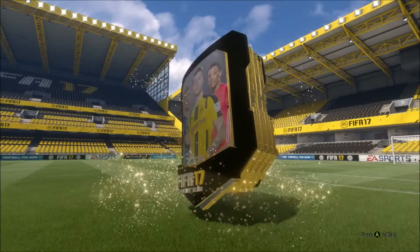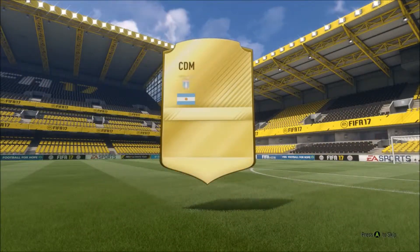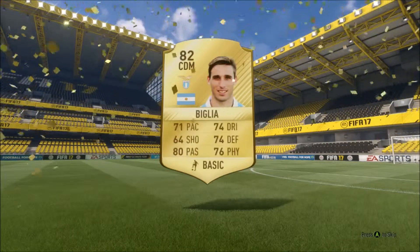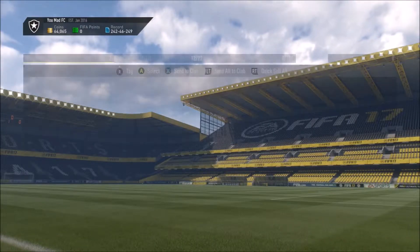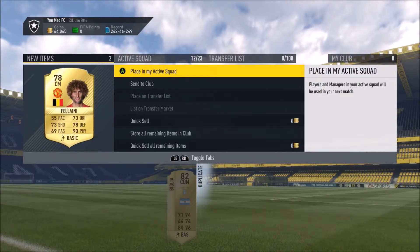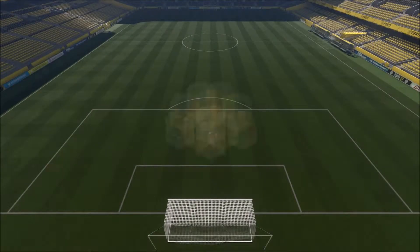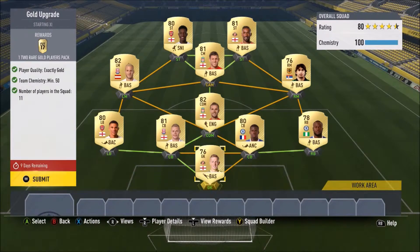So in the average 4k team we're going to pull - not a big flare, no one special. Looks like an 82 rated - not bad. So I'm going to get back into the BPL, and we've got Fellaini again so I'm going to have to discard him because I've got him in one of these packs already. We're going to now use the BPL team.